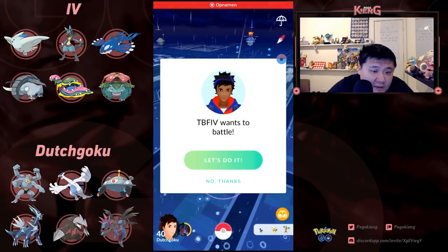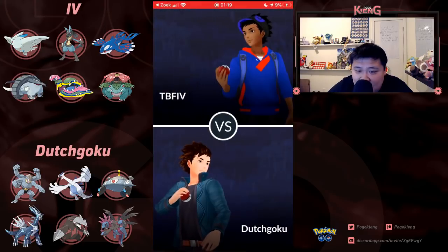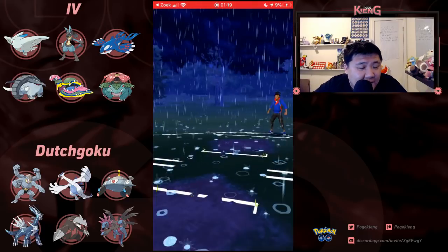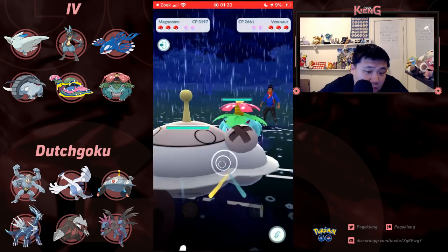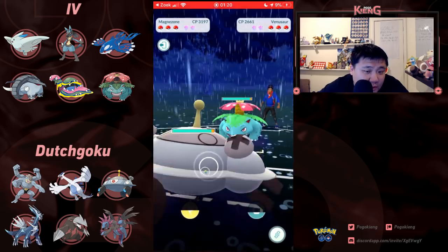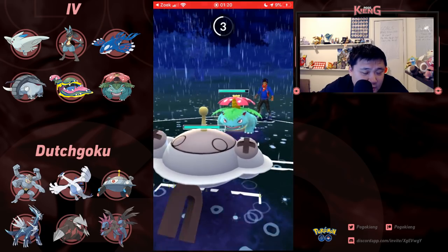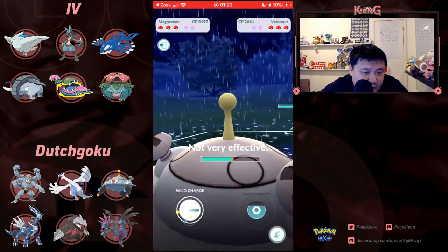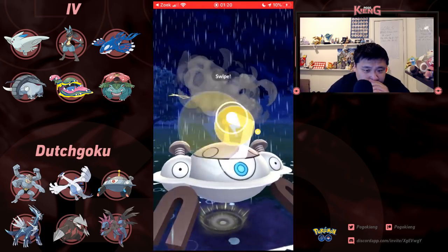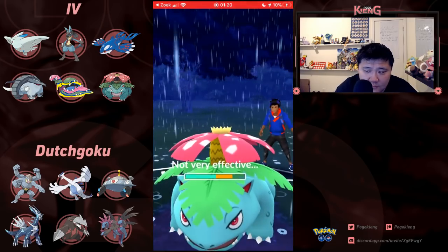Next opponent is going to be TBF IV — a very interesting team with the best Charmer in the game. In Great League this is like a very close matchup — I think Magnezone gets this one if it lands the bait. It needed to bait there though — you can't just straight up go for it. Switch to Extra Sensory for that Lucario and Venusaur — really nice subtle change that definitely makes a difference.